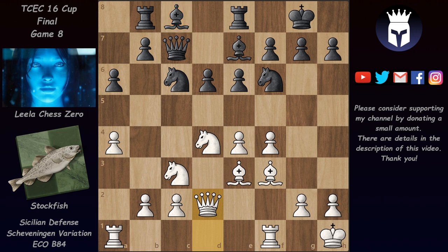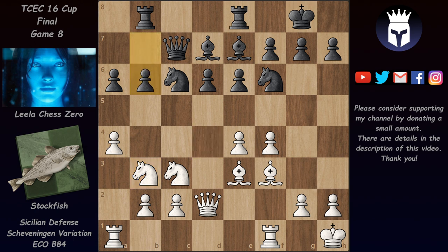So b6 doesn't really work — black has to somehow develop this bishop in a different way. Black usually plays bishop d7 with the idea of exchanging the knights on d4 and then placing the bishop on c6. White avoids the exchange with knight b3, but this also allows black to finally play b6, since there are no more tricks with knight takes, queen takes, and e5. With b6 we also reach the end of the book.